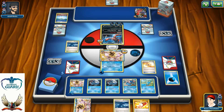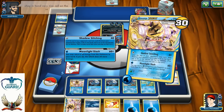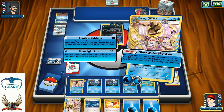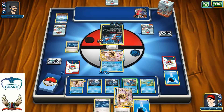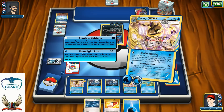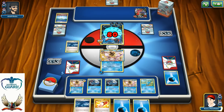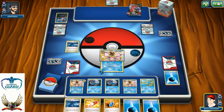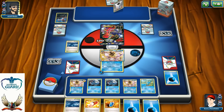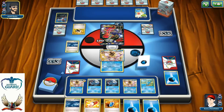Very nice top deck — Professor's Letter. I'm going to use two Giant Water Shurikens on his Dark Tails and knock it out. Shaymin is in his hand — okay, I definitely made a good call not letting him set up. Since he told me he has Shaymin, I'll go with Moonlight Slash instead of Shadow Stitching for the knockout. But since I know about the Shaymin, I could have Shadow Stitched and prevented setup. I was just looking forward to attacking with Moonlight Slash, so I'll let him set up if he wants.